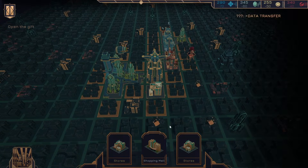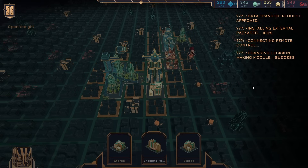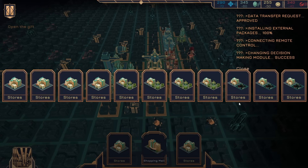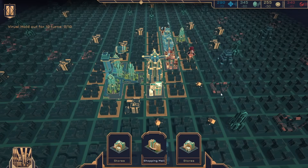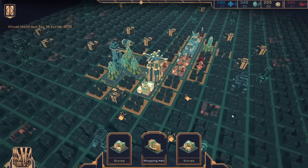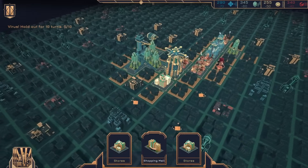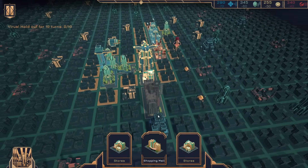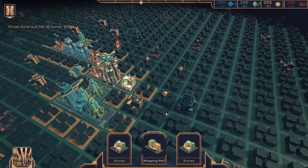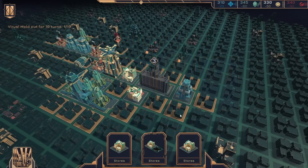Data transfer request approved. Installing external packages. Connecting remote control. Changing decision-making module. Success. Fires — hold on for 10 turns. If I put the shopping mall there, we get a bonus.